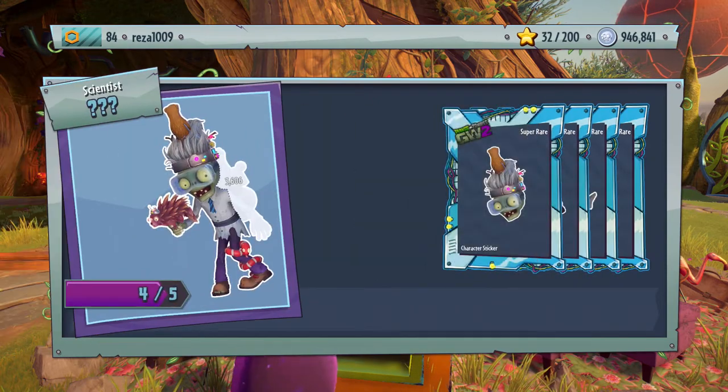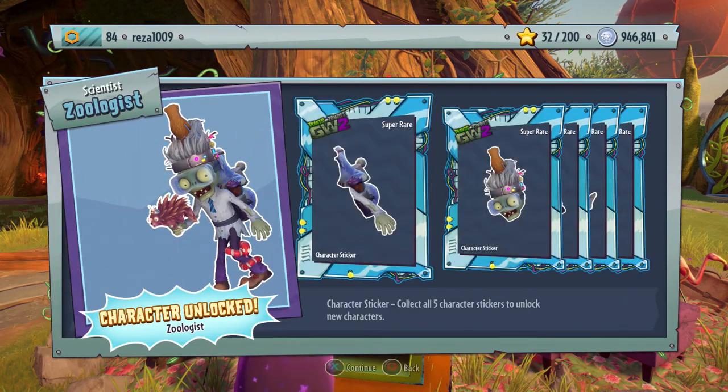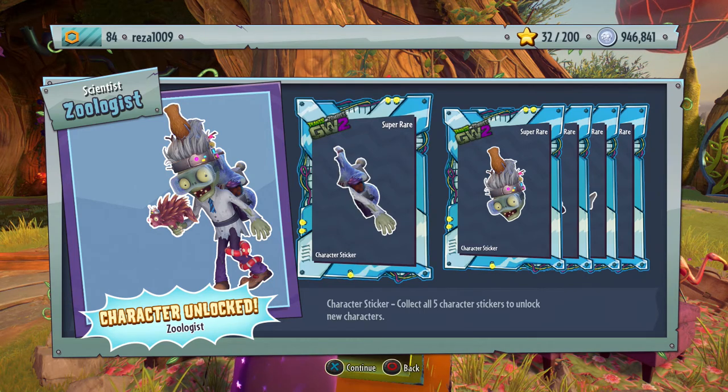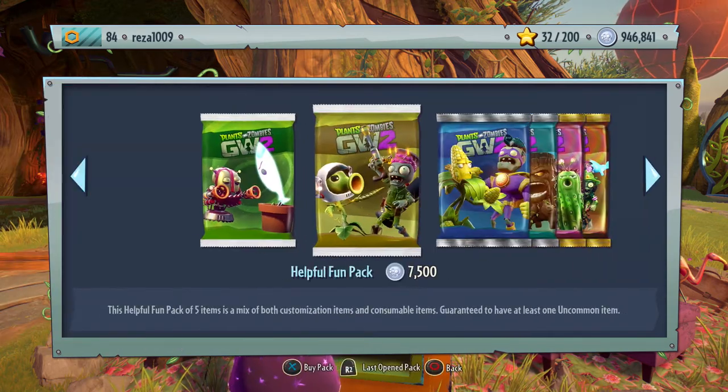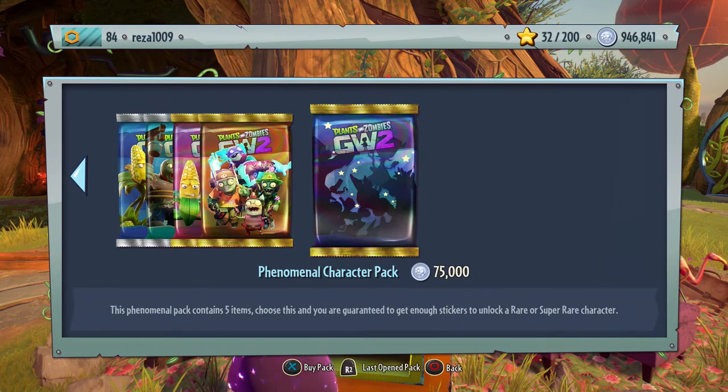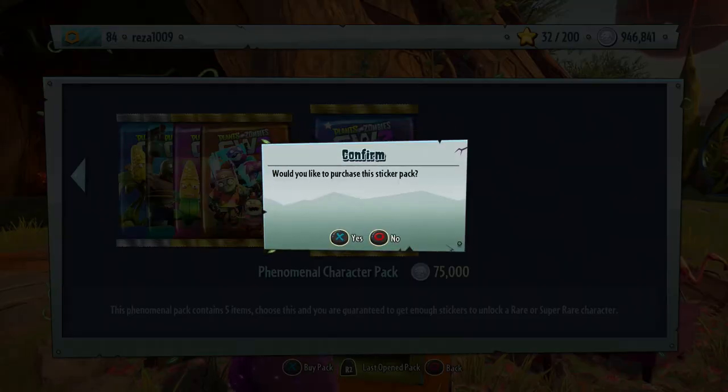Seems we're getting a scientist and it's a Zoologist, which is a super rare character — very nice, very nice indeed. I could open a couple of phenomenal character packs and then we'll switch it up a little bit.